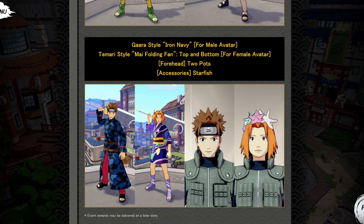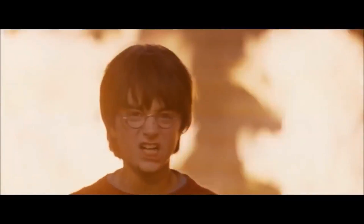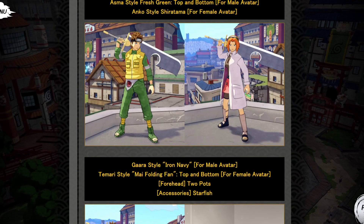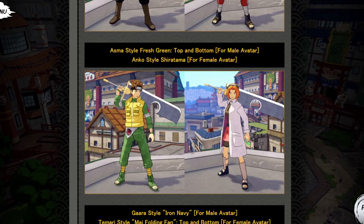These rewards are kind of fire. We got the Gaara style Iron Navy for male avatar. We got the Temari style May Folding Fan — mid, nobody wants to look like they go to Hogwarts. We also got the forehead accessory two dots and starfish, the Bikini Bottom hair ornament, and two dashes on your forehead — mid.